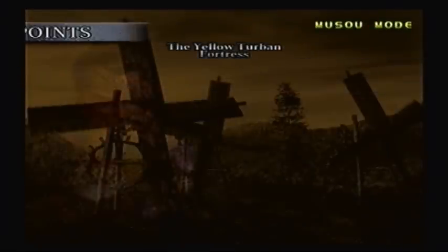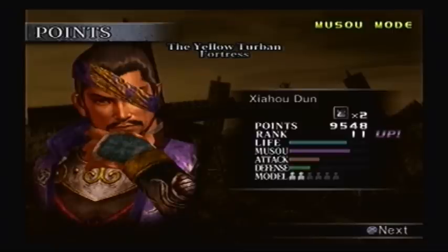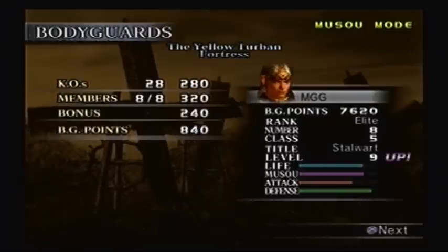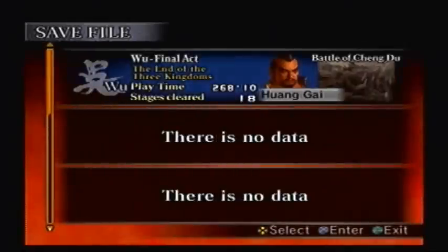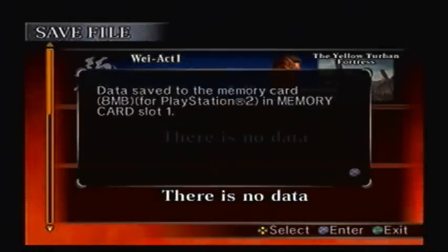Level up! Rank up to eleven. The scimitar is still at level 2, though, and bodyguards upgrade to level 9 — fantastic. Alright, I'm going to stop the video right here. In the next episode, we're going to head over to the Yellow Turban Rebellion. See you later, everyone. Thanks for watching.